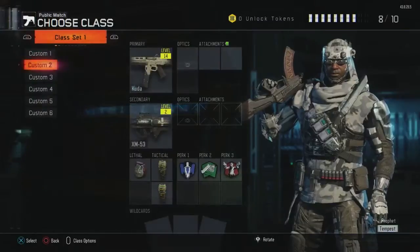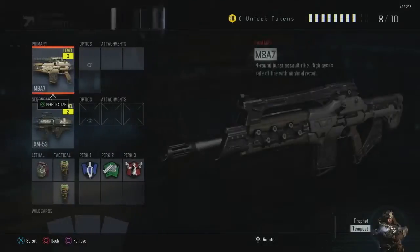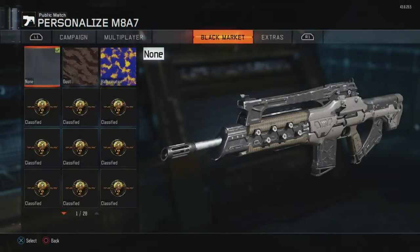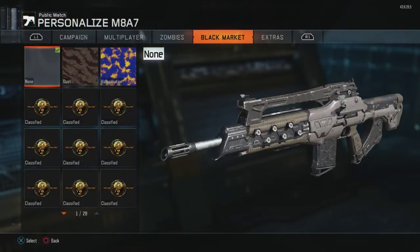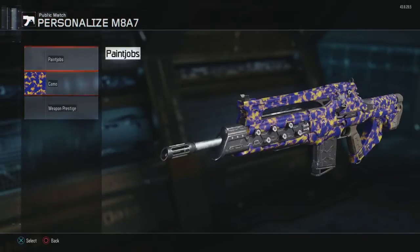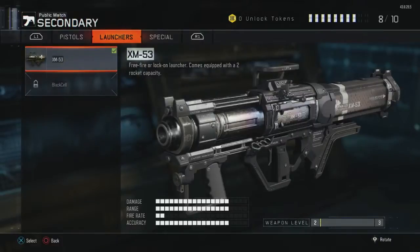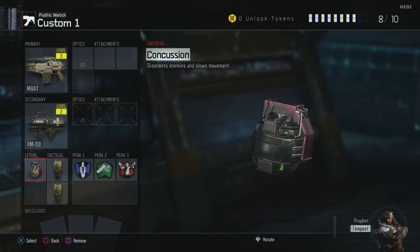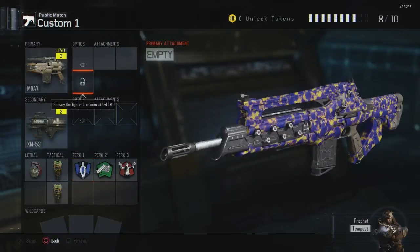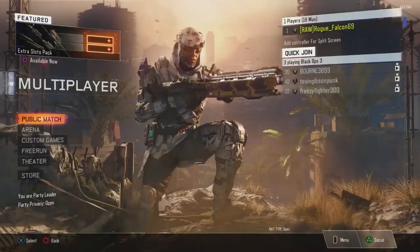Now if I go to Public Match and create a class, I'll put the M8 in. I can put some camos on — I just got these two camos from the supply drop opening video I just made. I'll put Hallucination on that. Secondary is a grenade launcher/rocket launcher. I got these three and I'll probably be using this class most of the time.